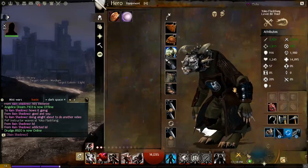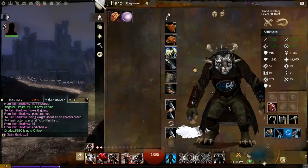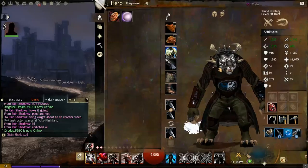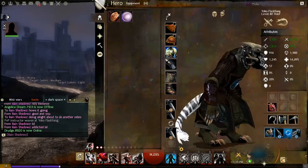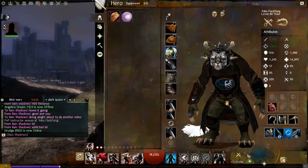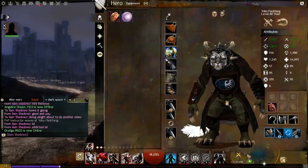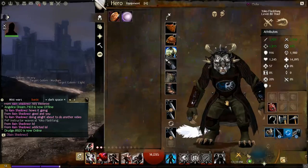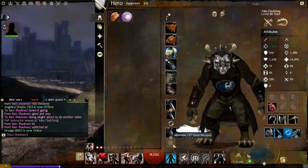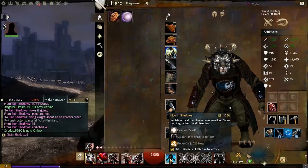Guild Wars 2 was designed around the idea of not having a dedicated healer like in traditional MMOs. The developers wanted each profession to have its own reliable ability to heal itself, with supplemental healing coming from teammates or allies. Your outgoing heals supplement that person's primary heal that might be on cooldown. The biggest heal you can receive all at once will come from your own skill 6, not from teammates.